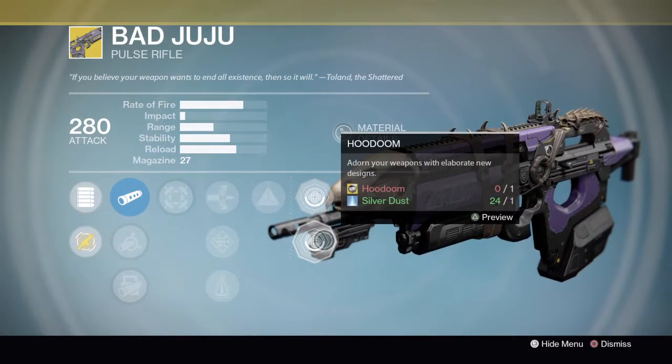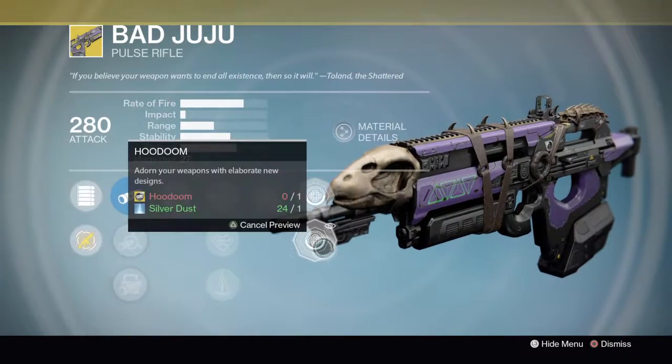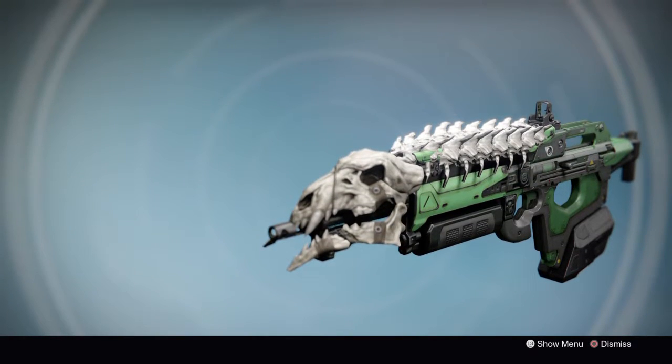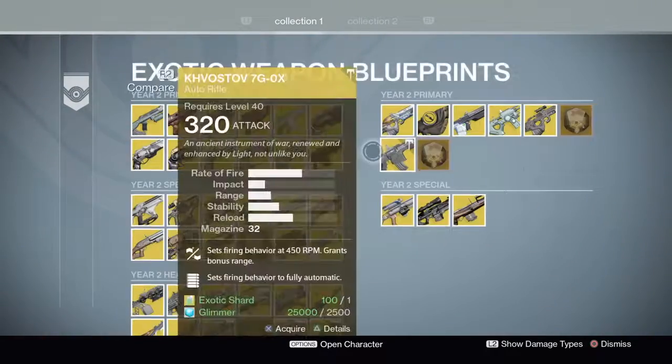But I do have the Bad Juju, and they added two new ones: Hudoom, which looks pretty cool, and my personal favorite is Dragon's Bane — that green Ahamkara dragon-esque look. Whatever Ahamkara is, that looks pretty cool.